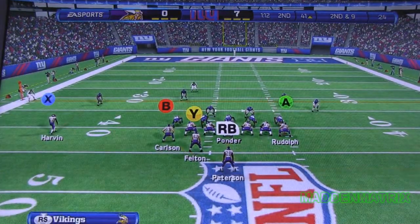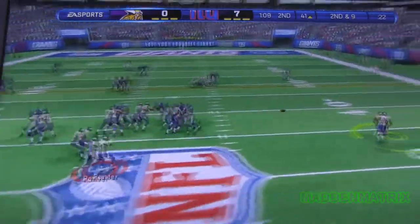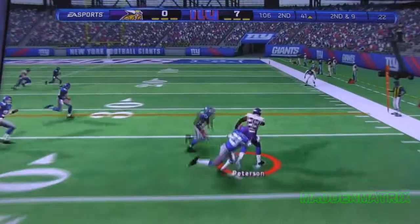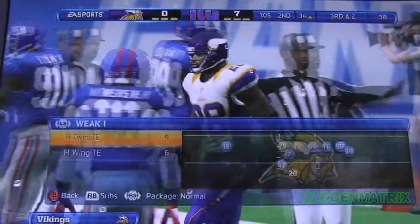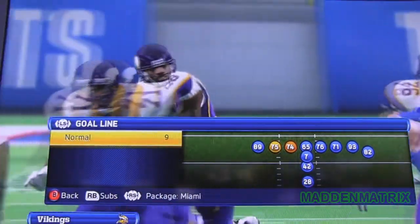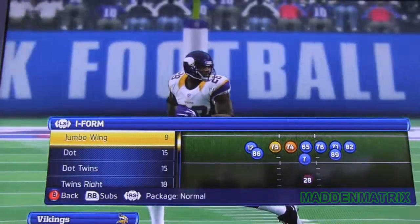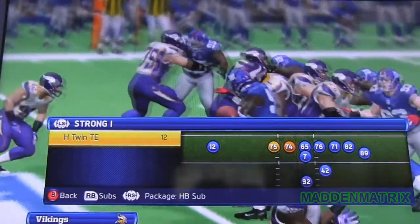The offense lines up here. Second down and nine. Challenging the defenders to the right side. The quarterback gets the completion. It's going to look good on the stat sheet, but there was no chance of getting the first down by catching and running against this defense. The quarterback's got to be a little braver and throw the football downfield.